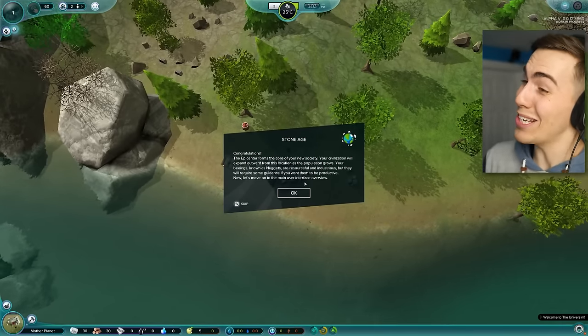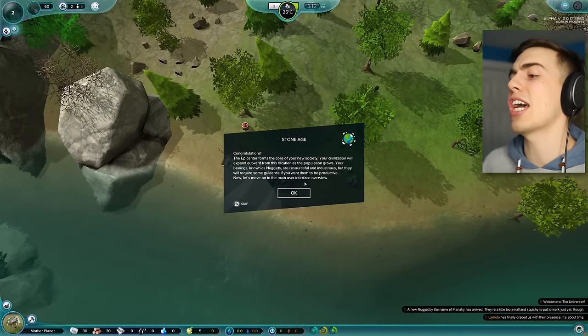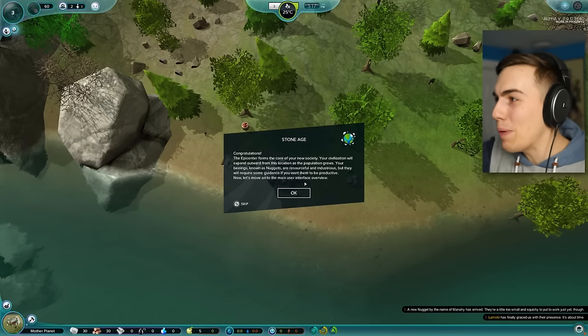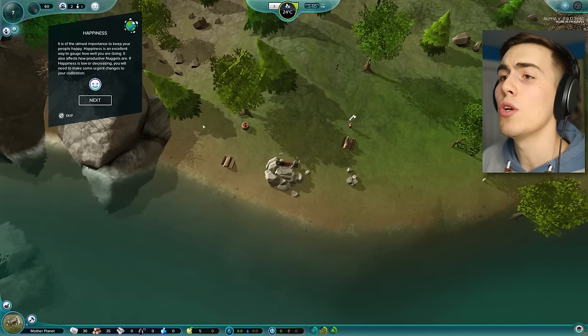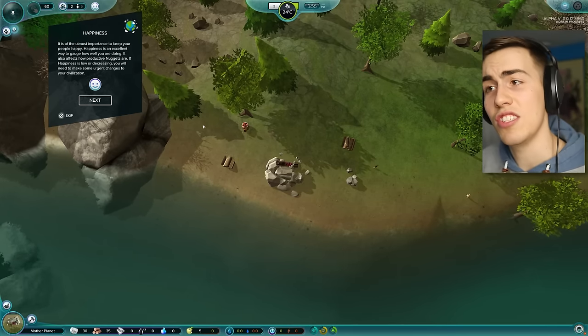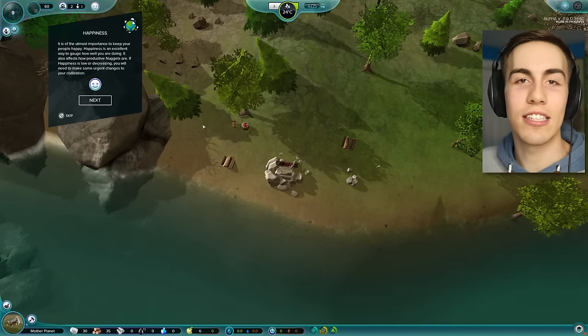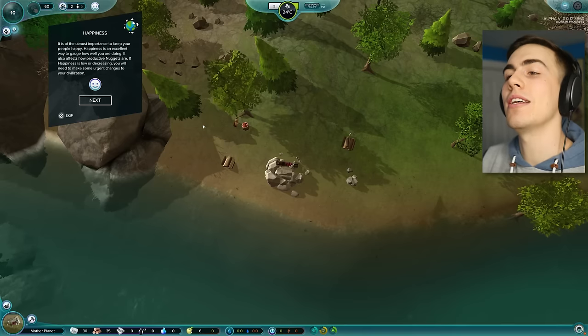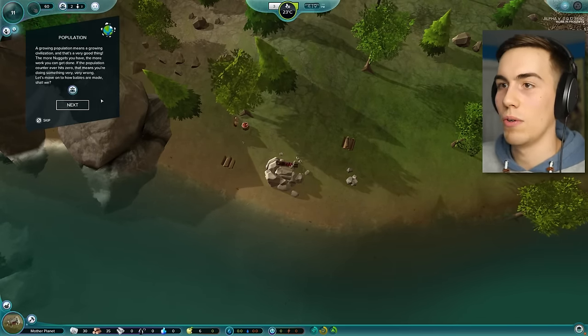Congratulations! Thank you so much — the epicenter forms the core of your new society; your civilization will expand outward from this location. Oh my god, look at the people — they're chopping down trees and stuff! You guys do all the work! Okay, happiness — it is of the utmost importance to keep your people happy. Happiness is an excellent way to gauge how well you're doing. It also affects how productive nuggets are. They're called nuggets — what a great name for people! We're all nuggets, guys. If happiness is low or decreasing, you will need to make some urgent changes to your civilization.